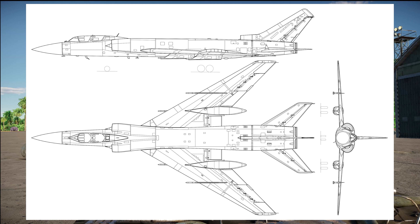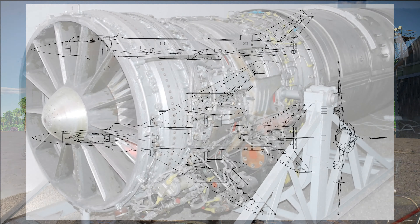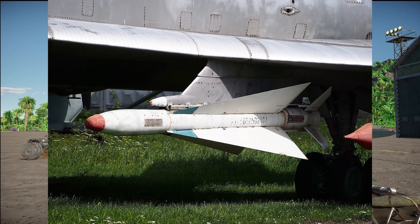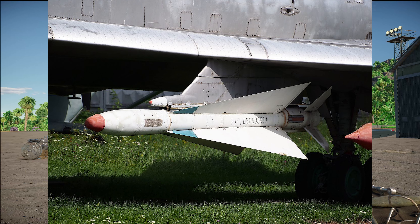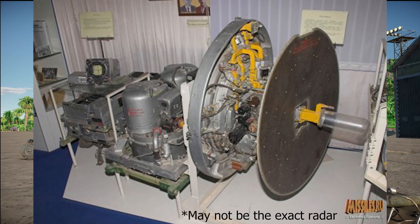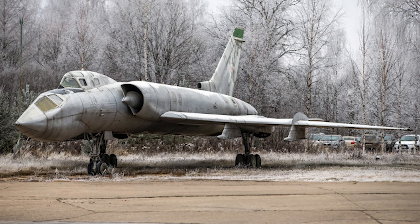By 1963, the Tu-28 would be known as the Tu-128 to match the OKB designation. With a speed of 1,665 km/h armed and 1,929 km/h unarmed, the Tu-128 carried two improved versions of the same engines the LA-250 struggled with, those being the Lyulka AL-7F2. For armament, the Tu-128 once again improves where the LA-250 failed, being able to carry four missiles instead of two. Official armament were four Bisnovat R-4 missiles, typically in a configuration of two radar-guided R-4R and two infrared homing R-4T missiles. For the radar-guided R-4Rs, the Tu-128 carried the RPS Smerch system, which had a detection range of about 50 km and a lock-on range of about 40 km. The Tu-128 was the largest and heaviest interceptor to enter service with the Soviet Air Force, and had 198 units produced.